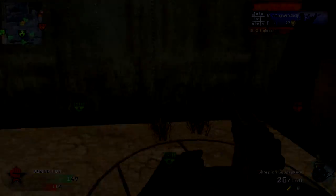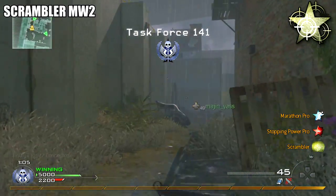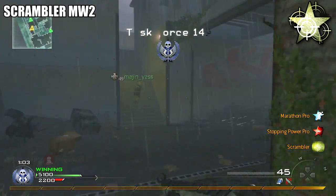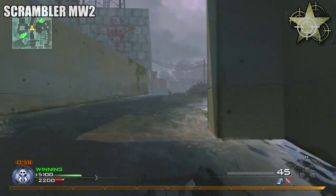At the number 10 position we have, from Modern Warfare 2, the perk Scrambler. This is a perk that does more harm than good to you, because it gives away your position.